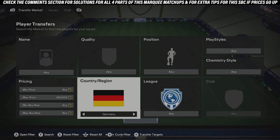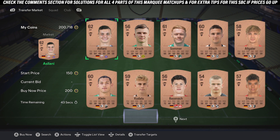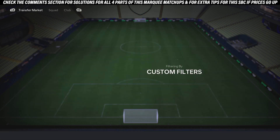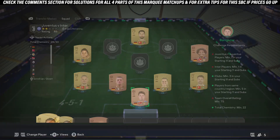Jump to the market, put Germany in the filter, search up the bronze cards like this, and just pick up three cheap bronze cards. Once you've done that, switch to the gold cards — they're around 400 to 450 coins — and just pick up five cards within the team.